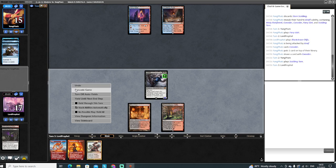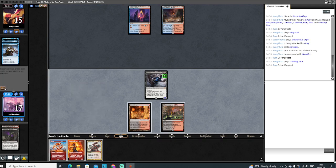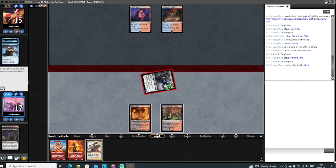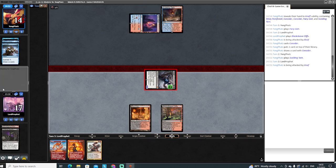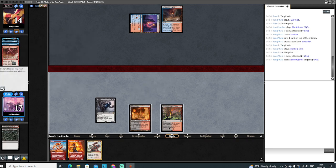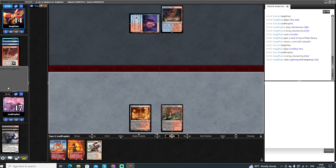Alright, it terminates - that will be good later if Murktide comes down, or pretty much anything comes down that we don't want to deal with. Get in for another four. They bolt, okay. So now we are doing nothing, we need some lands. We need an Undying spell, something along those lines.